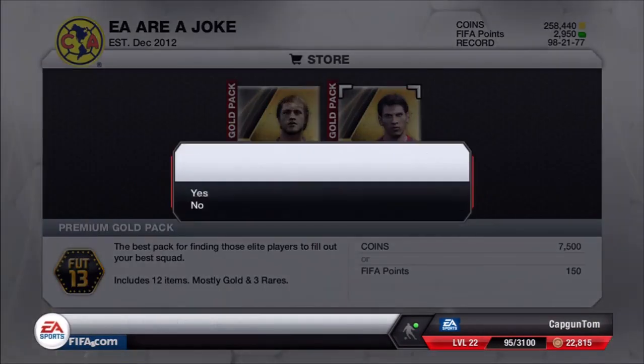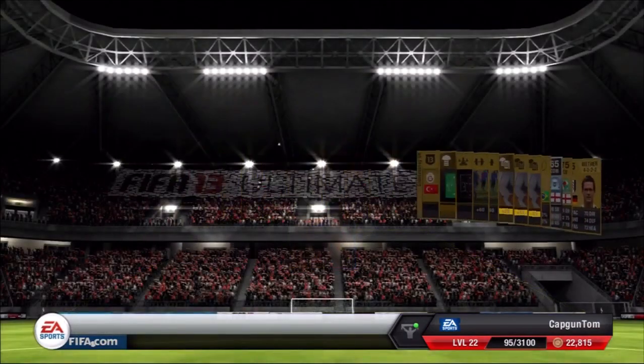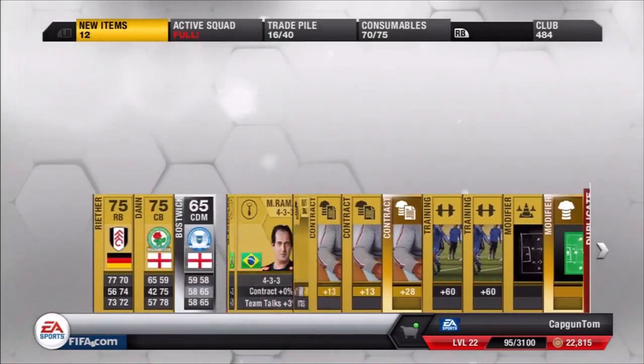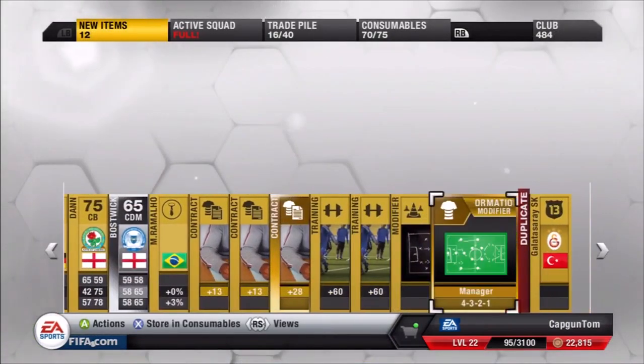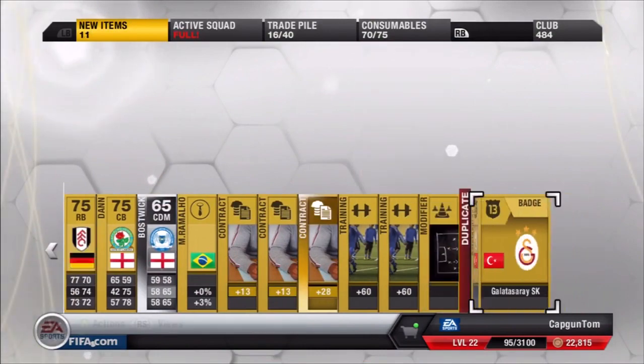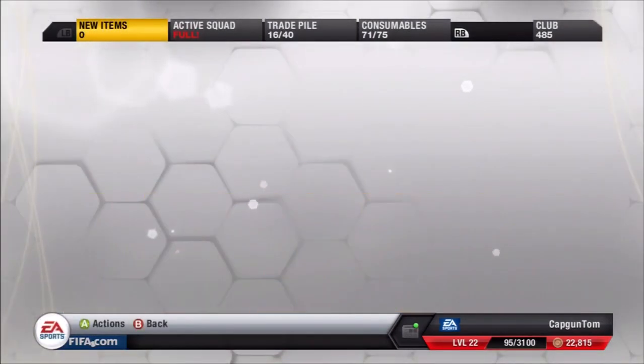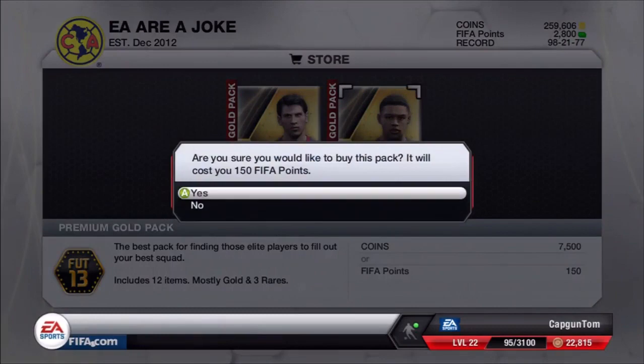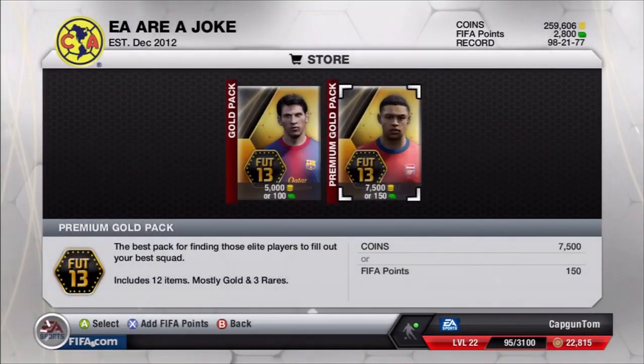However, the happy hour is not the same as it used to be. I still have the mentality of getting through the packs as quickly as possible, but they don't give you two times the chance of getting in-forms anymore, which is a shame. I really enjoyed that feature — it made it so much more exciting to have twice the chance of getting an in-form during happy hour. But now all they seem to do is release a couple of rather expensive packs, which you'd expect EA to do as they just want the money.